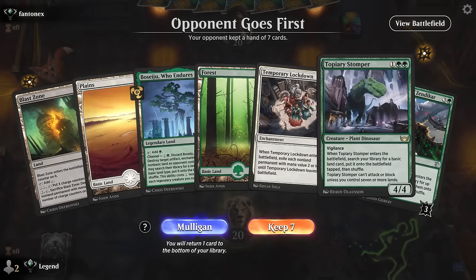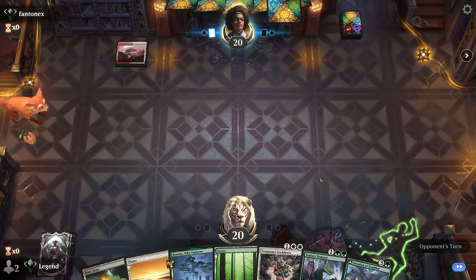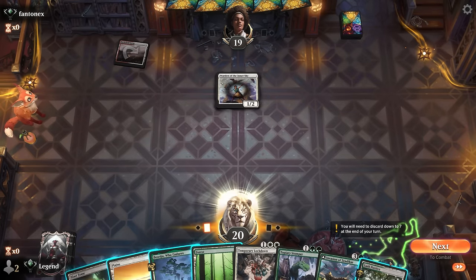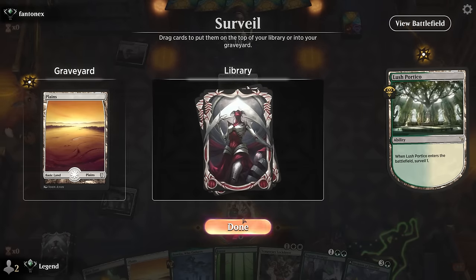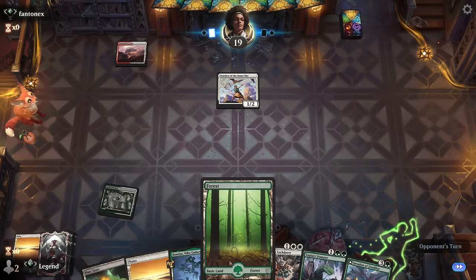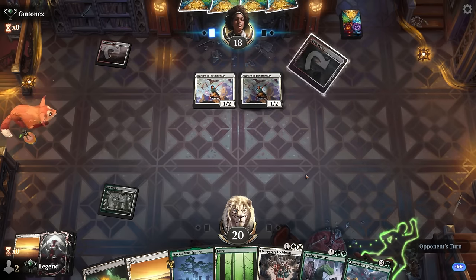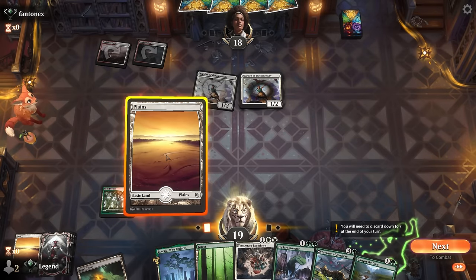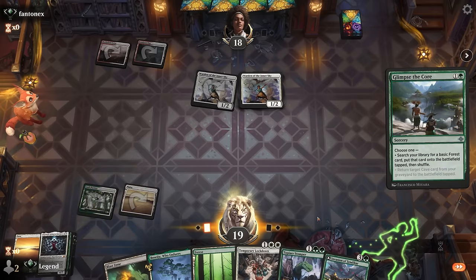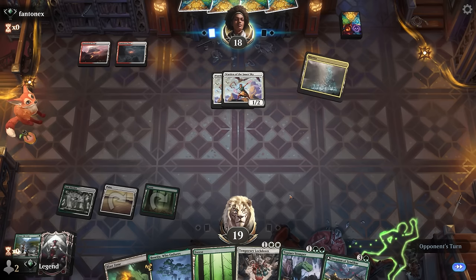We're on the draw with what looks like a keeper. If we can curve Stomper into Invasion we can do a lot of ramping quickly, and we just need to find a second white source for Lockdown since we're up against Boros. Glimpse was an excellent draw — we don't have any top-end cards yet, so drawing a Vault-Borne Tyrant at some point would be nice.